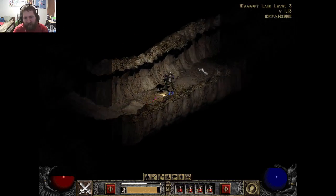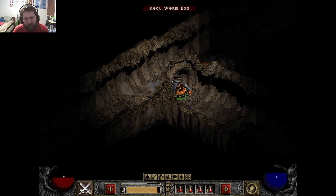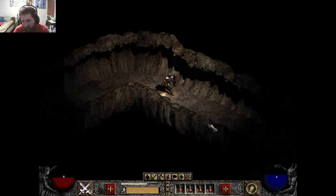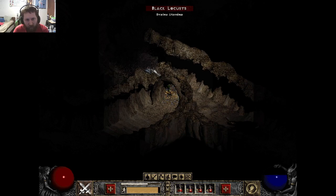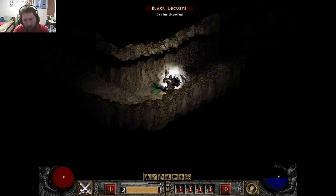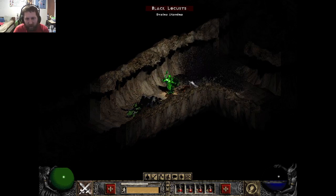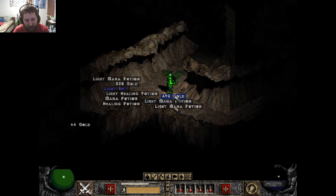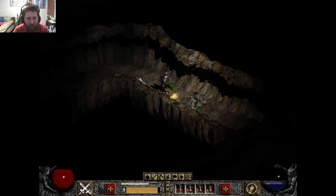Maggot Lair level three, and we should have the shafting here. There should be a little chamber room — it's essentially a room with a ton of enemies and a treasure chest. It's just a little quiet. Too quiet. Don't worry, I'll get that rockworm. We're already in a narrow hallway, so I should be good to beat them. There are so many flies in here — black locusts, buzzing swarms. Oh, you're a champion? Excuse me, Mr. Champion. They were all champions, apparently, which means there's probably a third one somewhere.